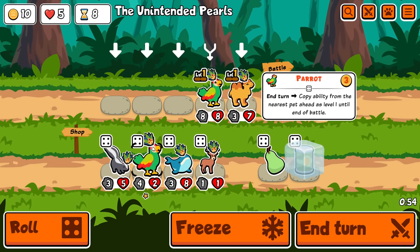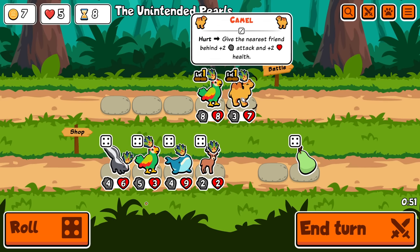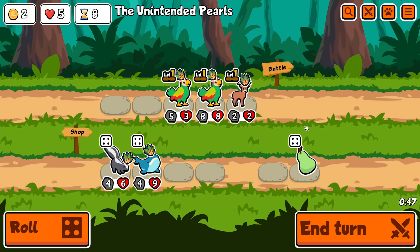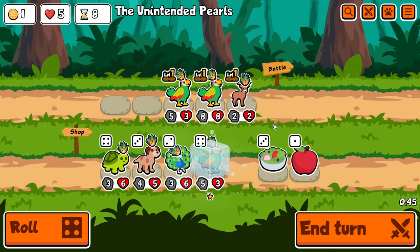Another parrot. Great. Buy this first. I think I should probably buy the deer, so I am going to do that. And let's leave the pear. Another parrot. Amazing.